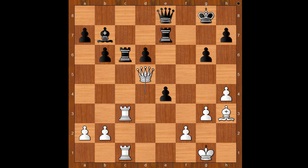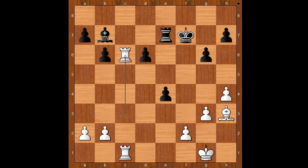Mamedyarov resigned. One line goes: queen to f7, queen takes queen check, king takes queen, rook takes on c6, bishop takes on c6, rook takes on c6 - saving the pawn? Not really - rook to d6, and even Stockfish would have no chance with the black pieces against Carlsen.